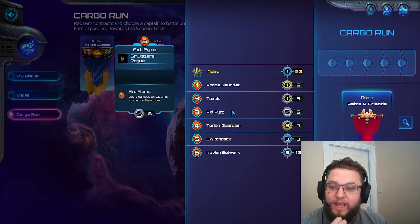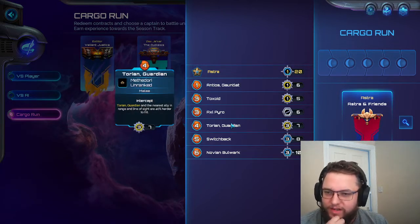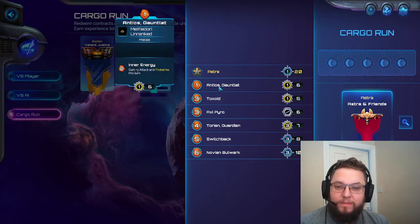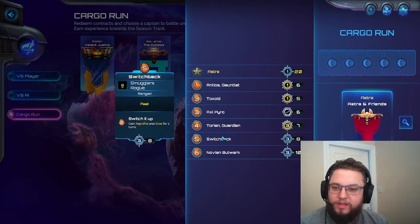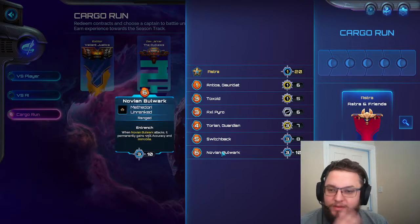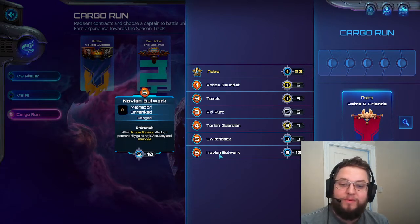Axel Pyro is the AOE flamer. Torian Guardian is the Astralian range line sight - 40, harder to hit - so it's quite a tanky one and I think that's gonna be useful for protecting other melee units, particularly like Antios Gauntlet. Switchback we already know - we love Switchback, probably one of my favorites so far in terms of damage output. And Novium - this is the one I can never pronounce - Bulwark: when it attacks it permanently gains 25% accuracy and becomes immobile, so positioning on this is really important.